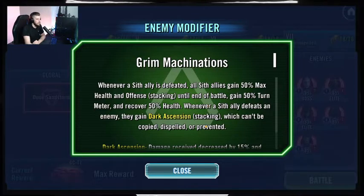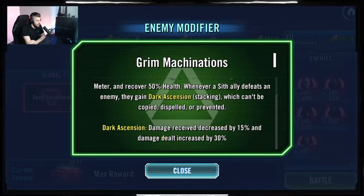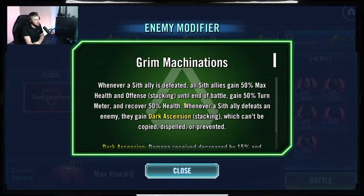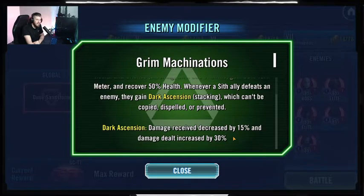Whenever a Sith ally defeats an enemy, they gain Dark Ascension — Dark Ascension decreases their damage by 15% and increases their damage by 30%. It's mostly the offense increase that's going to cause us issues. We shouldn't die too many times; Dooku might kill us on a counter, but most of the time our troopers are actually going to be dying from DoTs. It ultimately doesn't change a whole lot for us, as you guys are going to see.